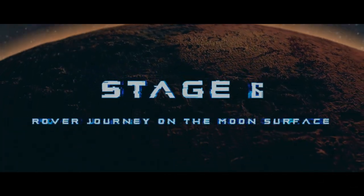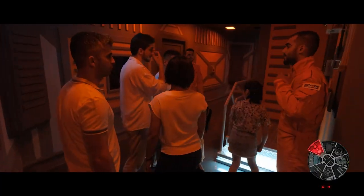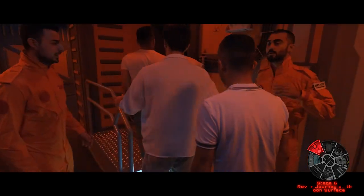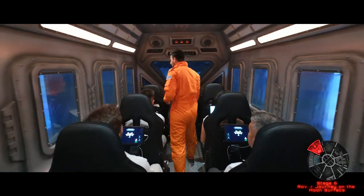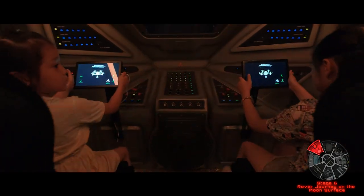Stage 6 – Rover Journey on the Moon's Surface. Six-axis simulator with tablet gaming. The mission on the moon is to drive the rover from the bright side of the moon, get to the dark side, and capture the very precious new element discovered on the moon.